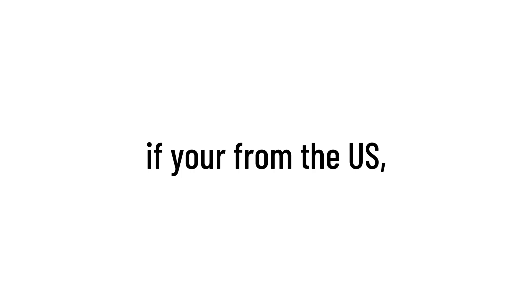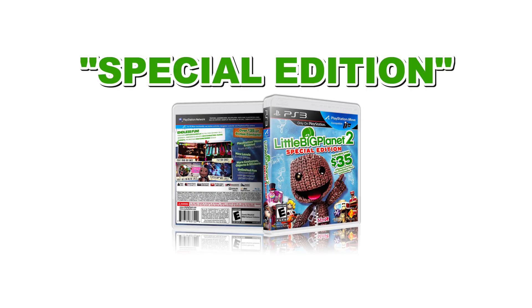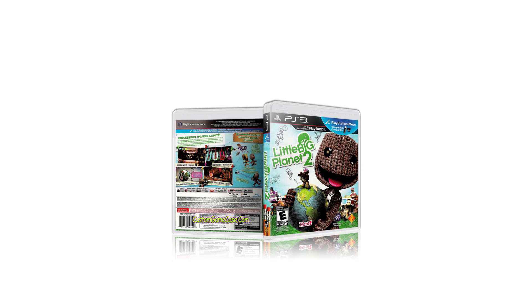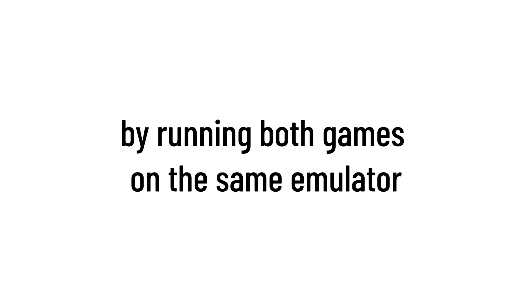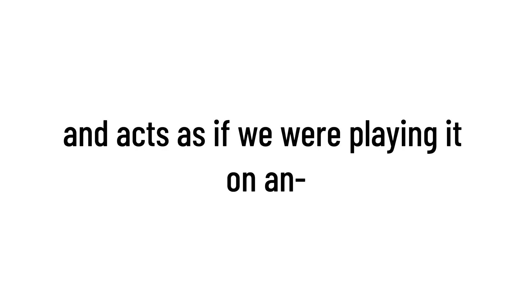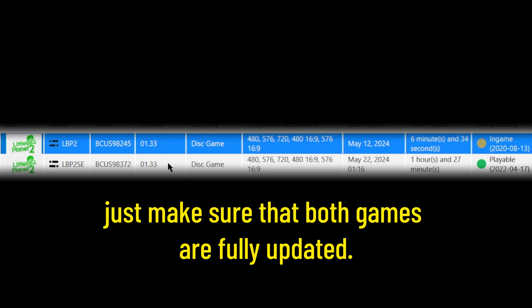If you're from the United States or have the United States version of the LittleBigPlanet 2 Special Edition, you probably didn't see your serial number or link on the list. That's because you need to install the DLC on the normal version of LittleBigPlanet 2, and transfer it to the Special Edition by running both games on the same emulator. Since the DLC carries over like real LittleBigPlanet and acts as if we were playing it on an actual PlayStation, just make sure that both games are fully updated.